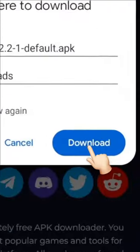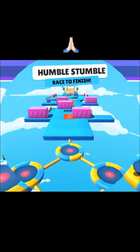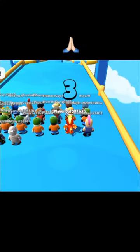Just enter your browser, type JoJoy, enter the first option that appears, and download it. And start playing with your friends, or if not, you can play alone.